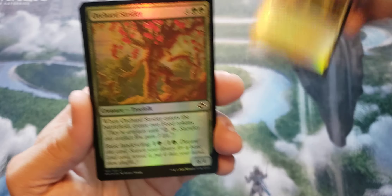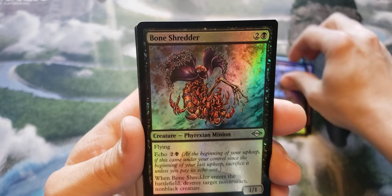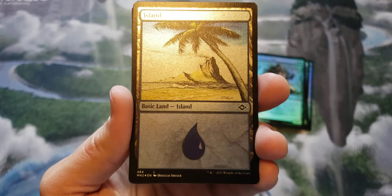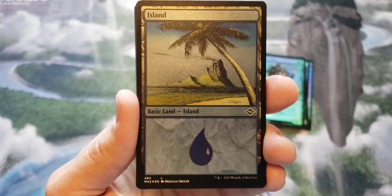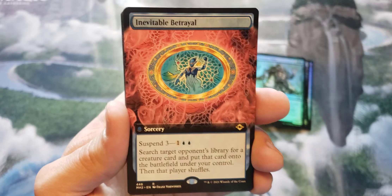All right, so we start with our Commons. Common Foils - again, this is the Target Pack. We got Bonus Shredder, Yavimaya Elder, and then ooh, that Island is gorgeous. I really like these fetch basic lands. I think they look better than any of the other etched cards in this set. Island is definitely a really nice one. All right, so we'll set that there.